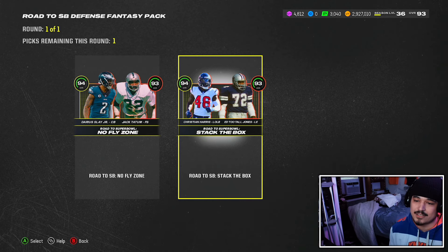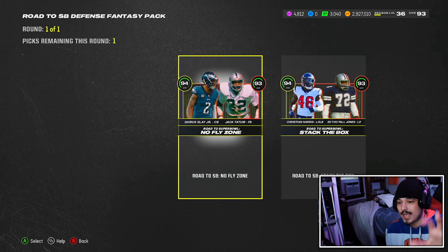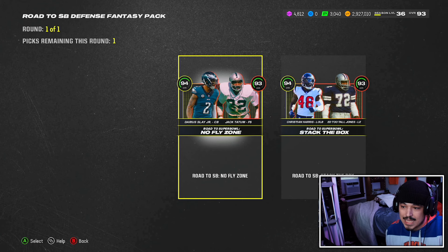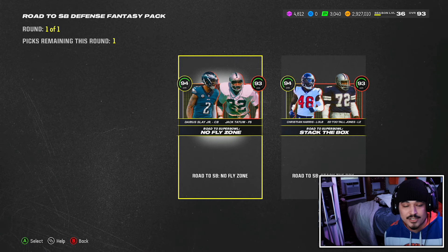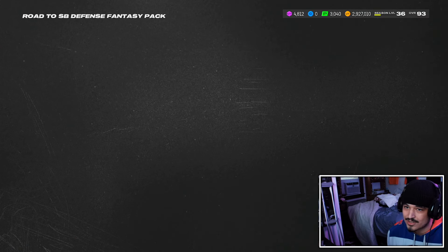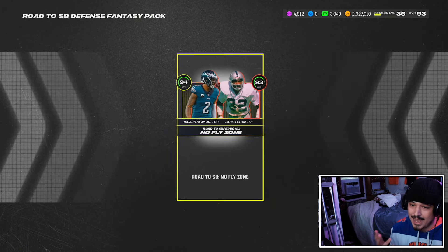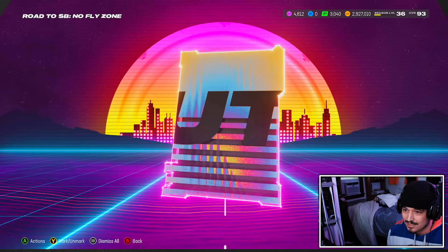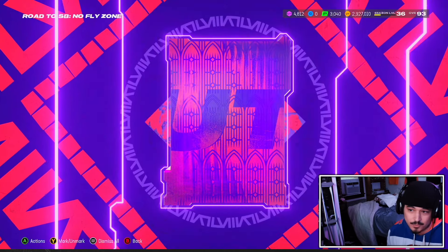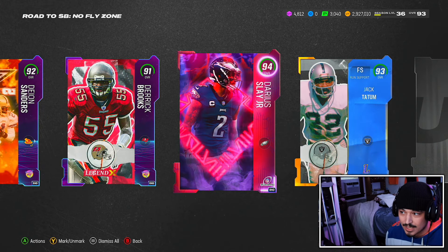For the defense, Christian Harris is obviously a good user, and Too Tall is decent off the edge. But I'm going with the deep out zone KO Darius Slay and the deep in zone KO Jack Tatum, because if you are just getting started you really cannot be running man-to-man. You should be running zone coverage — you won't have fast enough players or high enough man-to-man ratings. So go with the No Fly Zone. Deion Sanders — not bad. Derrick Brooks could be a solid user.